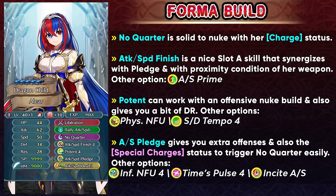Time Belts 4 can also work. Because she's going to be functioning as a melee nuke, you can run Incite Attack Speed, which functions in the player phase. By utilizing charge with her weapon you can go in and nuke the enemies, and hopefully she's able to survive with all the damage reduction she's stacking up.